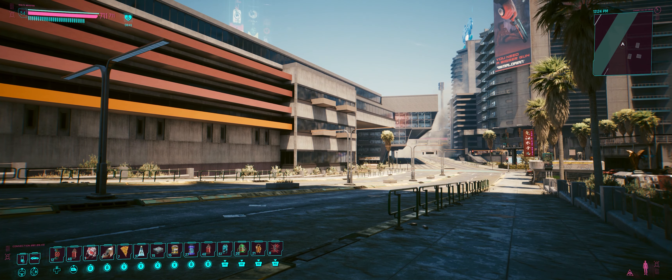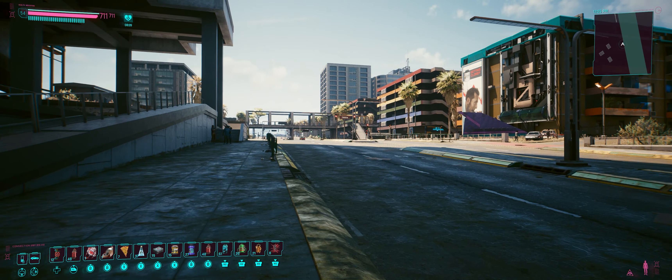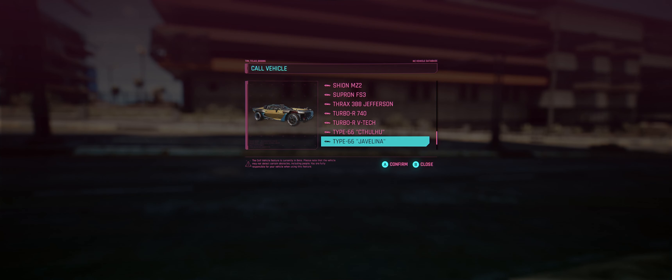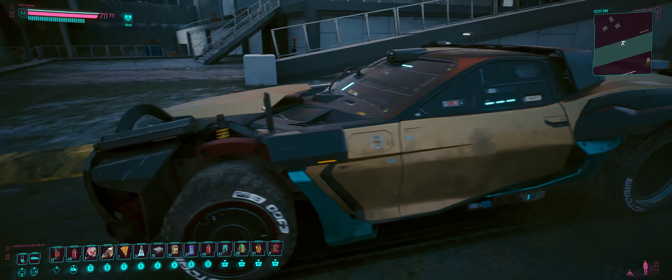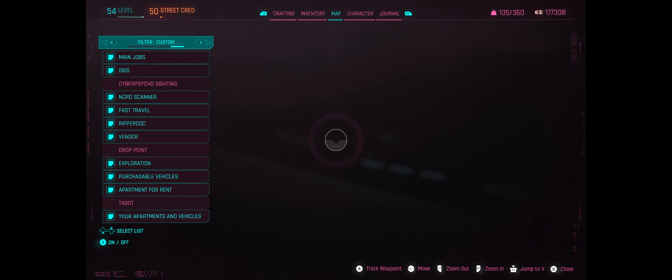Hey everyone, welcome back to Cyberpunk 2077. We're gonna head south out of Pacifica back out into the badlands because we've got a few odd jobs to pick up for Dakota. It gives us a good chance to pick up this wee beastie we found in the missing persons video last time. Was it a Mizutani Shion? No — it was a Turbo Type 66 Javelina. There it is, the shiny golden wee beastie. Come here, my dear, let's get a proper look at you.